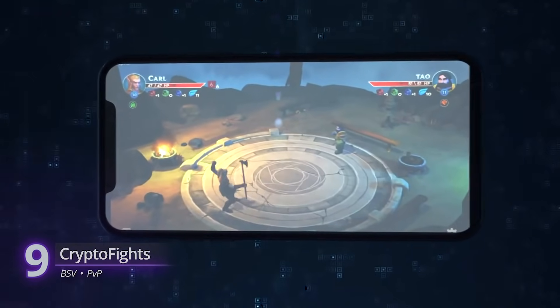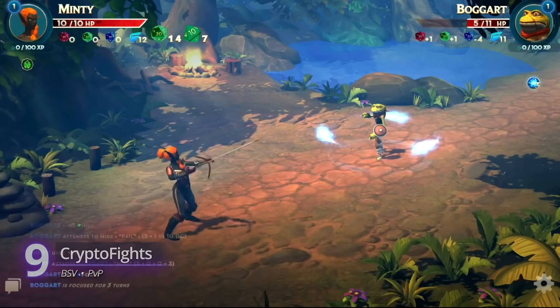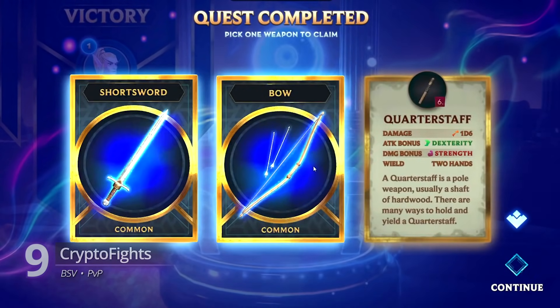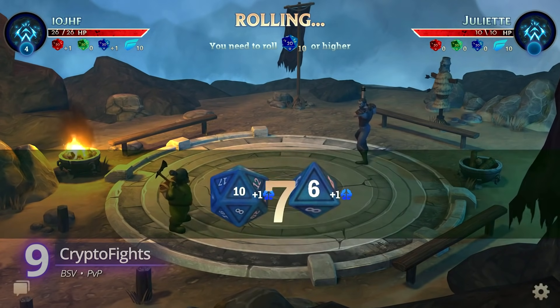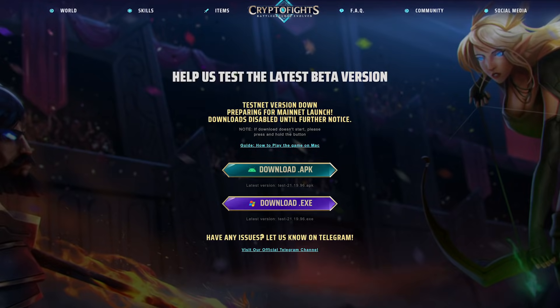Crypto Fights: battle other players for XP, loot, and cash rewards. It's a turn-based fighting game with mechanics inspired by Dungeons & Dragons. You can start by playing a single-player story mode to gain weapons and ability points, then enter PvP matches and tournaments. The skills, weapons, and armors you equip, as well as your understanding of the game's mechanics, can greatly affect your chances of winning. The game's open beta version is available on PC and Android, though you have to download the files directly from their website.